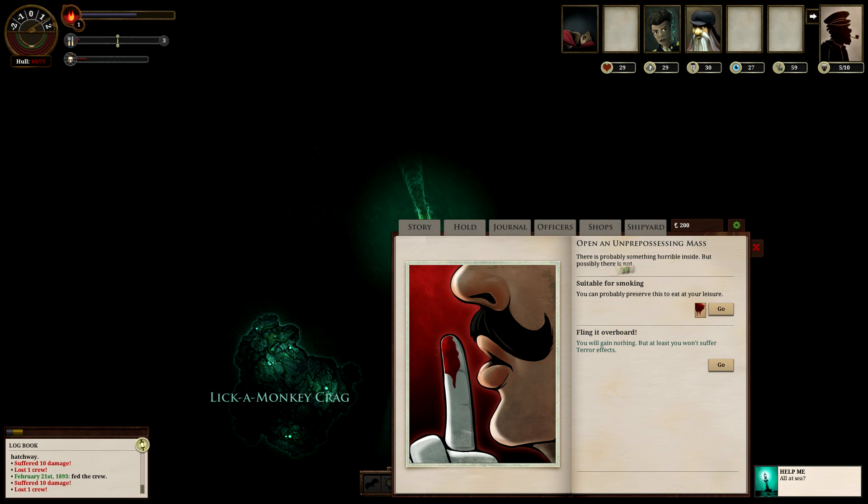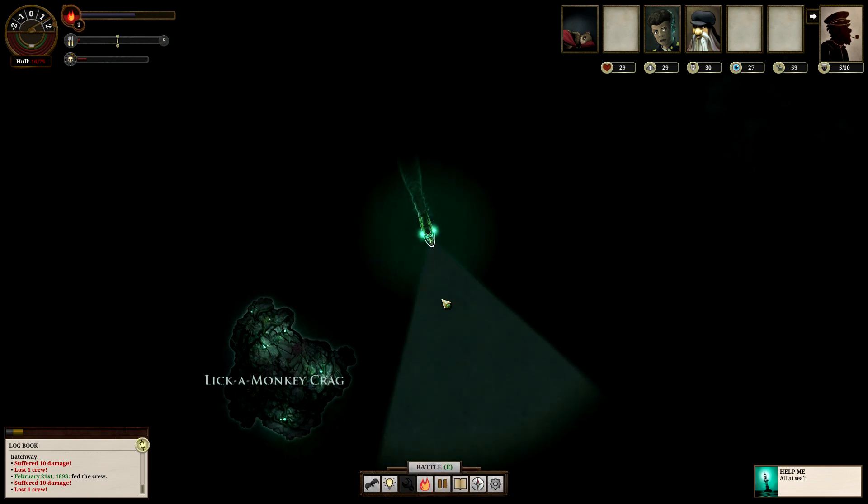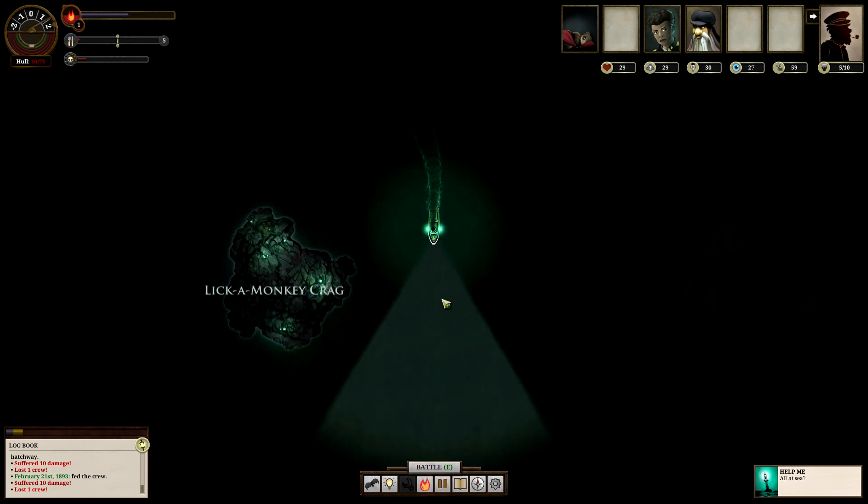There's probably something horrible inside, but possibly not. I can fling it overboard — that's the safe option — or I can preserve nine of them. Let's see what happens. I get two supplies from that, and it uses them all. There are various things that could have happened with that. As you can tell, that's what I mean by this being a game for people who like to read, because a lot of the actions between the fighting involve reading and choices.